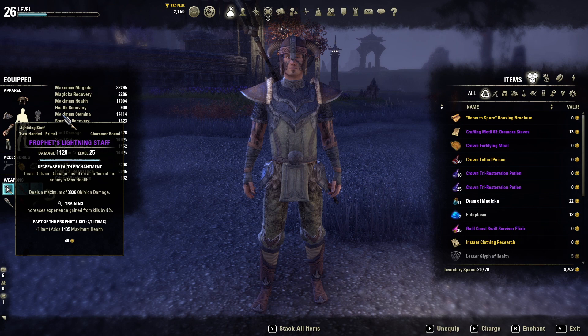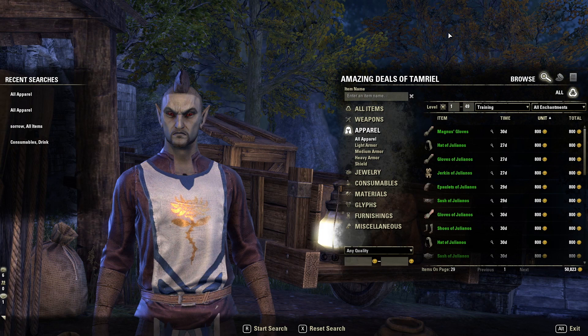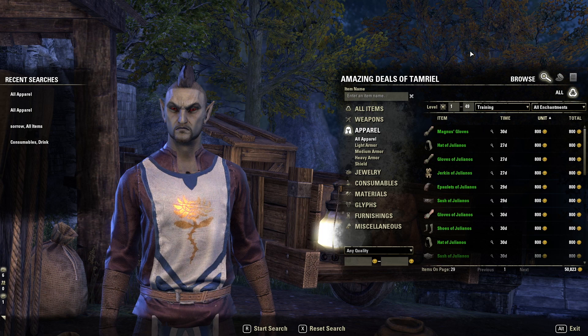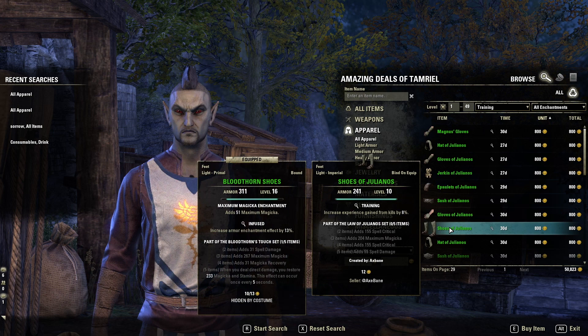If you want to be more efficient and have access to crafting — on your main character or through a guild crafter — you can get better crafted sets with the training trait. But even without crafting, check out guild traders. They often have training gear at all levels: level 10, 20, 30. For stamina builds you might find Hunting's Rage, for magicka builds Julianos or Seducer in the training trait at your level, and it can be pretty cheap.